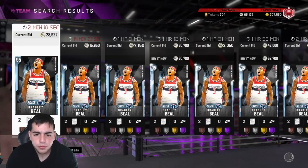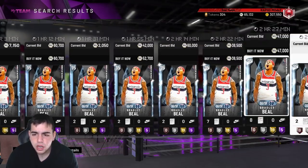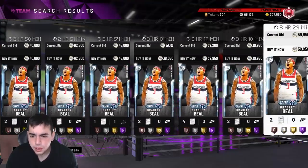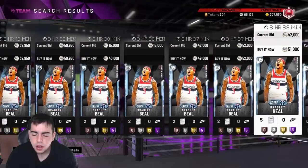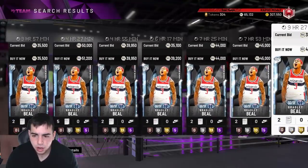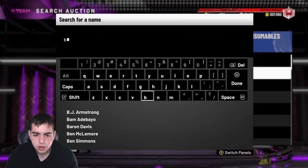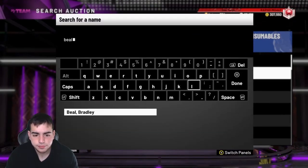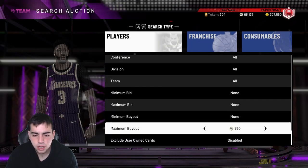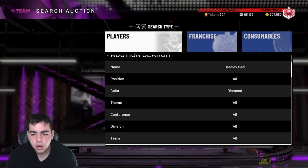For budget ballers, Jokic is a pretty good card to look at, and Bradley Beal is also a good card to look at. I might pick up a Beal myself but I don't want to leave myself broke. Beal, Devon Booker, and Jokic — if you can get Devon Booker for under 65K on Xbox, that's a win. If you get Beal for under 35K, that's also a win.